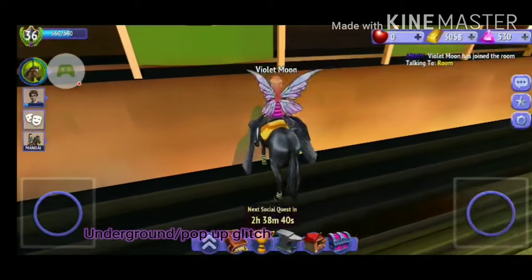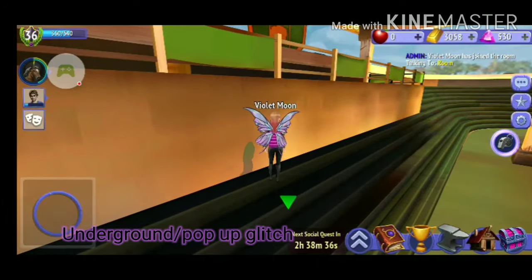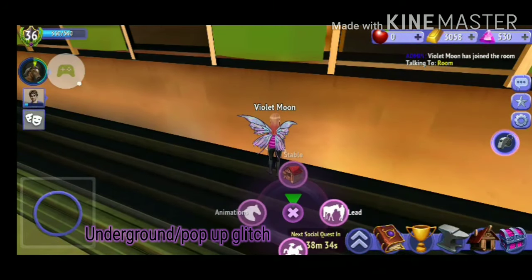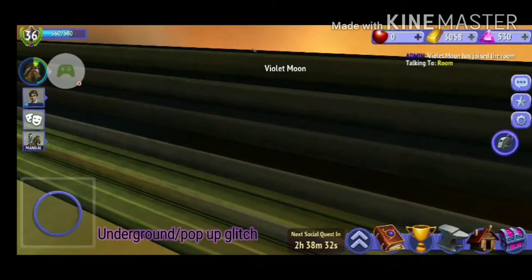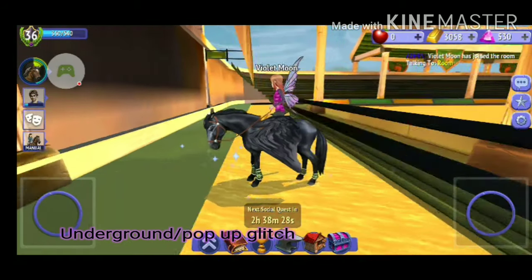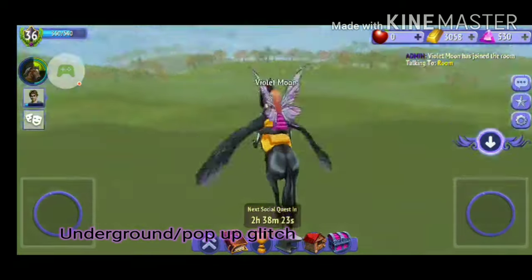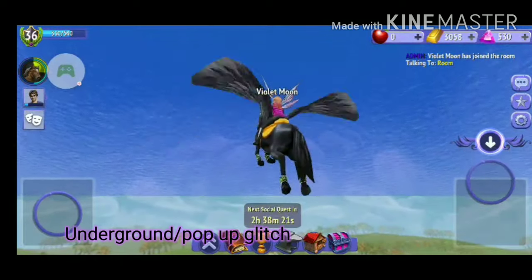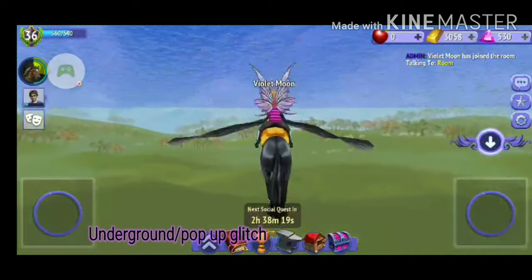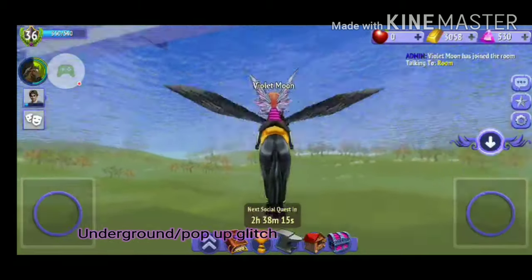You're basically just going to put your horse's head in the pillar here and you're going to dismount. Then you're going to whistle and you can go ahead and mount your horse. As you can see, you're in this little area here — this is the secret spot — and if you want to go underground you just go down to here. Now if you don't have a Pegasus you're just going to keep falling, but if you do have a Pegasus you can fly up to the surface.